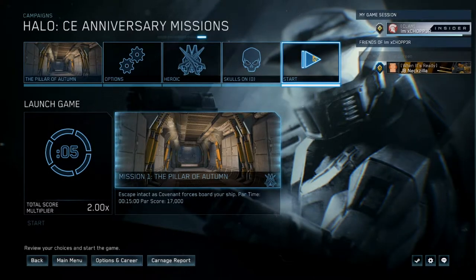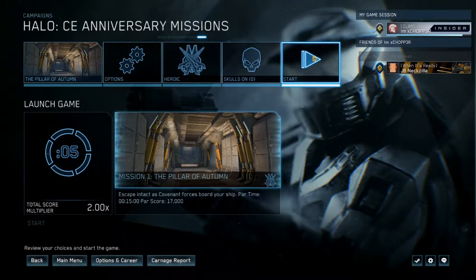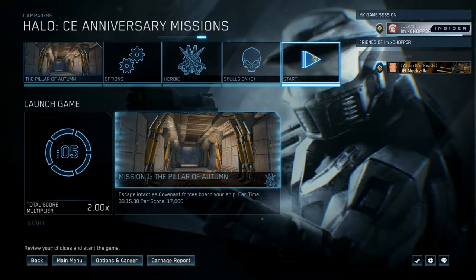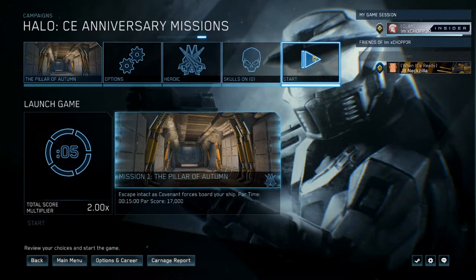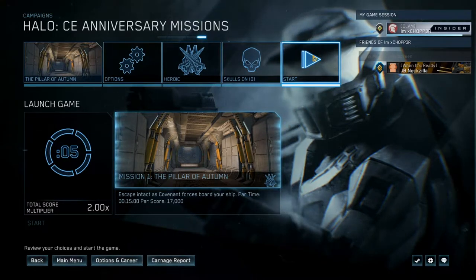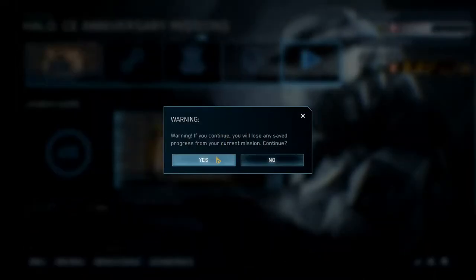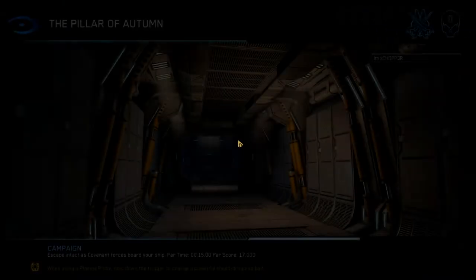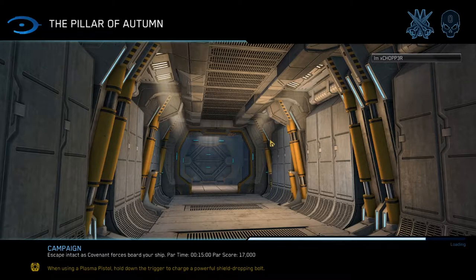What's going on everyone, it's Chopper and today we're doing a Halo CE mod - a firefight mod that lets us play as the Covenant. There are three versions: you can play as a grunt, a jackal, and a hunter. In this video we're going to check out playing as a grunt. If you want to see gameplay of the jackal and hunter, leave a like, a comment, and subscribe so you don't miss the upload.